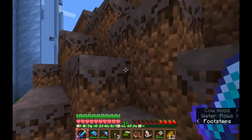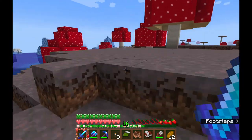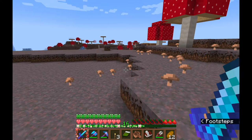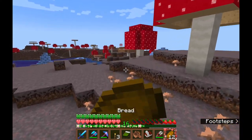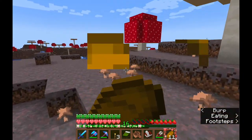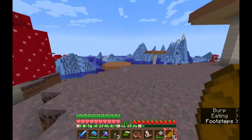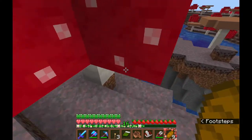And I found so many mooshroom islands. Aren't they supposed to be rare? I love them so I'm not complaining, but aren't they supposed to be like a rare biome in the middle of the ocean that you only find once in a blue moon — not find four of them in several hours?